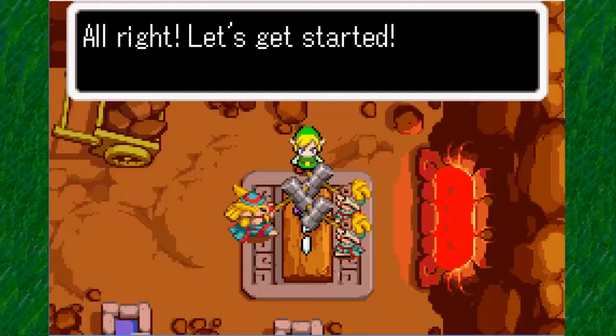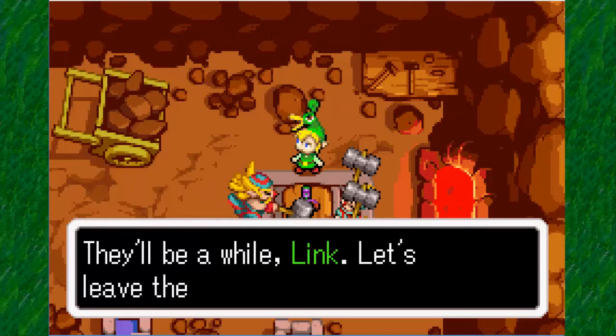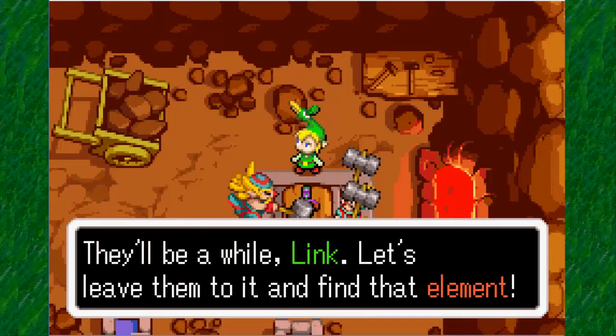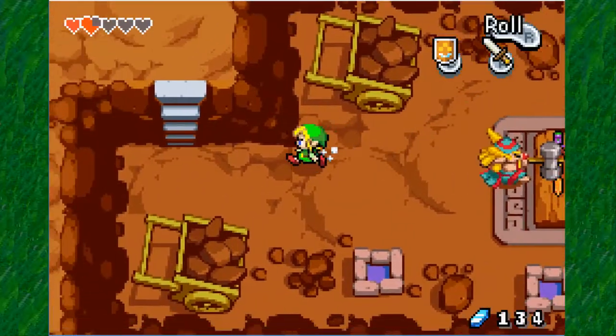Alright, let's get started. They'll be here for a while, Link. Let's leave it to them and find the element. So we can leave, or we can do other things. But actually, you're going to their mines? If you talk to the boss, I won't stop you. But be careful.